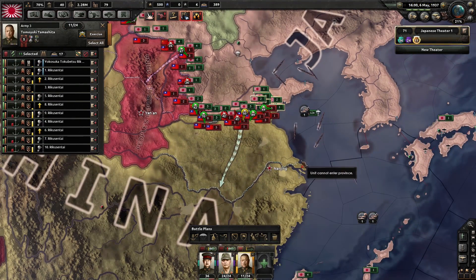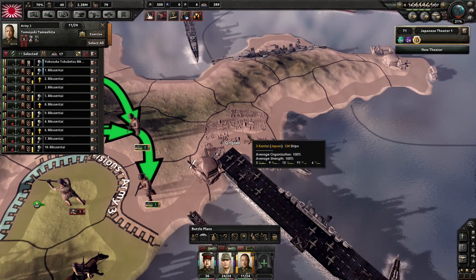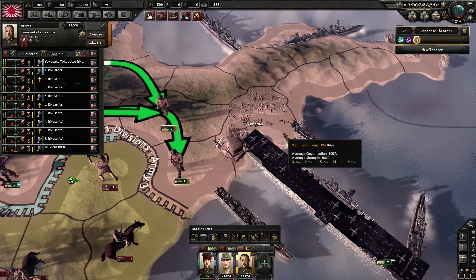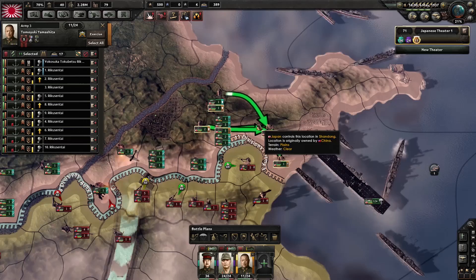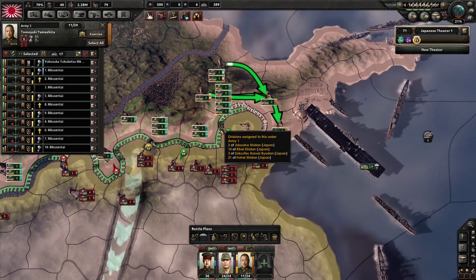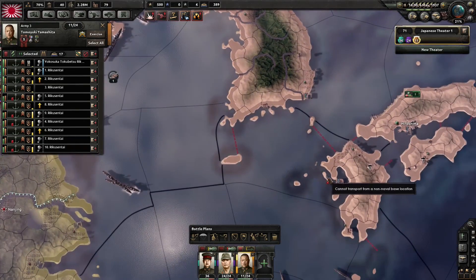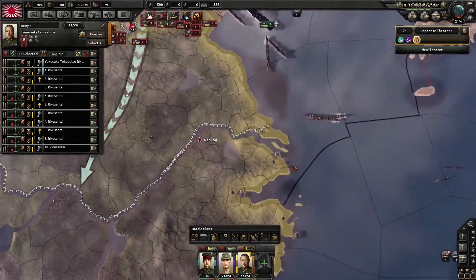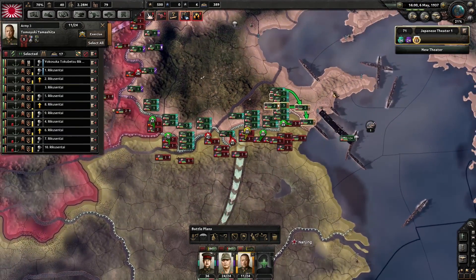And then finally we have our marines who did a naval landing here at Kung Dao — I probably horribly butchered that name, I apologize if you know how to pronounce it. We've still got a little bit of work left before they're freed up and the army takes over their positions, at which point we'll send them back to a port and invade further down. So that's where we're at. Let's unpause and get this going.